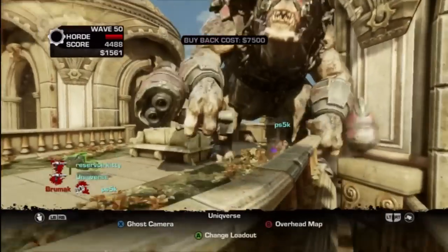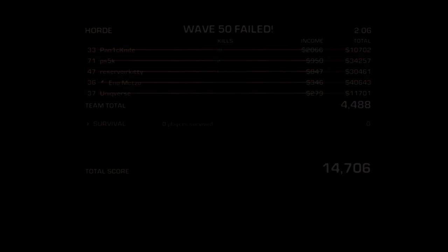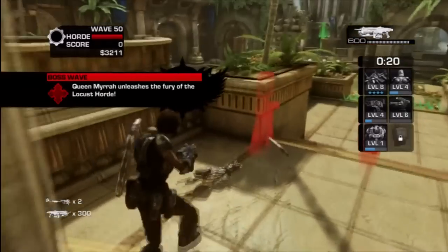All that's left is one — look at that Brumak just come out of nowhere. Apparently he's got shape-shifting ability to come through that archway. This is why we don't like the Brumaks on this level.